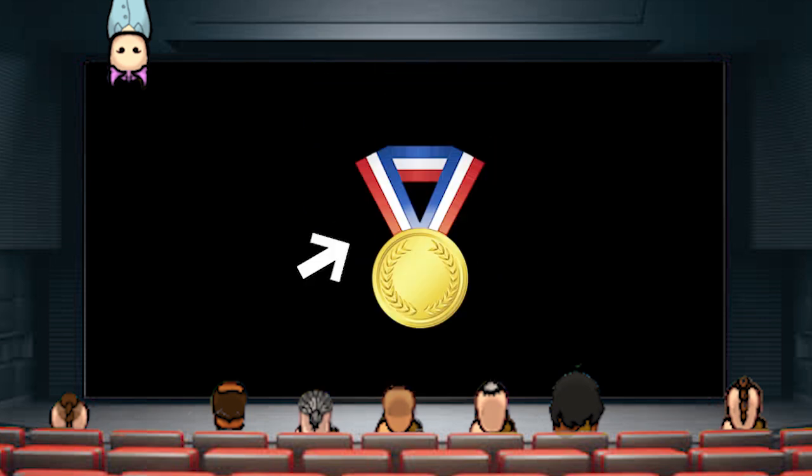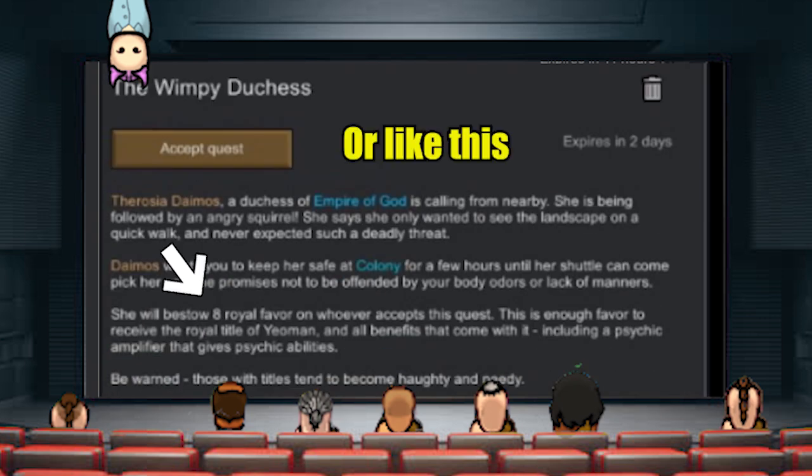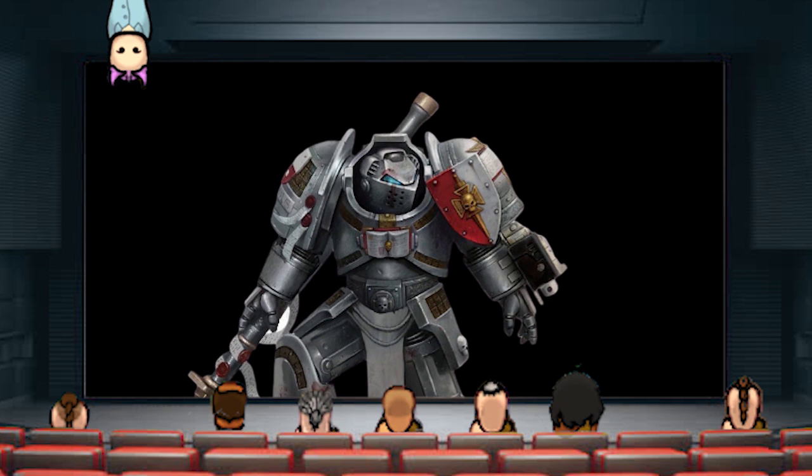Honor — the way to obtain all these sweet perks and titles. The way of getting honor is simple: just do the stuff the empire requests of you. Upon gaining enough honor, you will be offered a quest to accept a bestowing ceremony. Upon accepting and performing the ceremony, your pawn will gain a title.